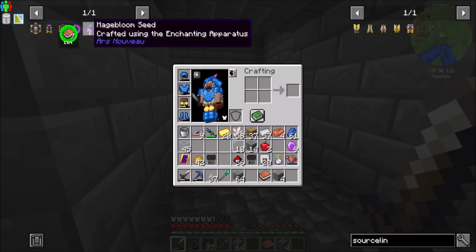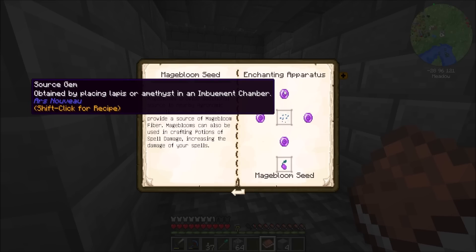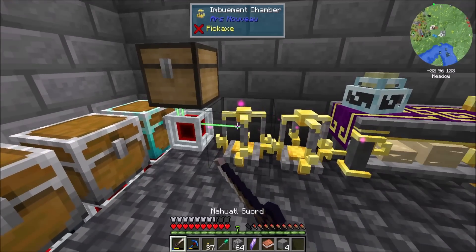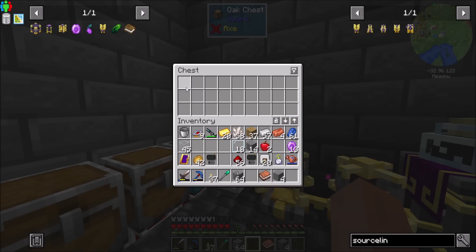Let's look at those berries - Mage Bloom Seeds. A magically infused flower, mage blooms provide additional source to nearby agronomic sourcelings as they grow, and provide a source of mage bloom fiber. Mage blooms can also be used in crafting potions of spell damage, increasing the damage of your spells. So let's make one of these. We need an enchanting apparatus and we need to enchant some seeds with source gems. We already know how to make source gems, so that's not a problem for us.